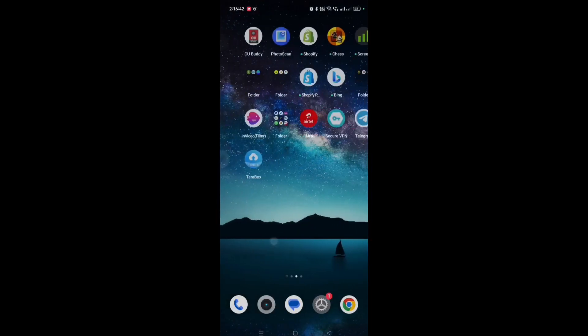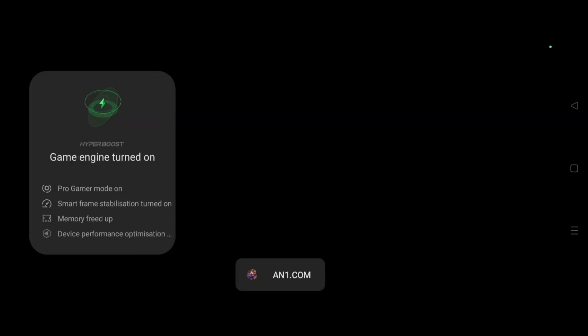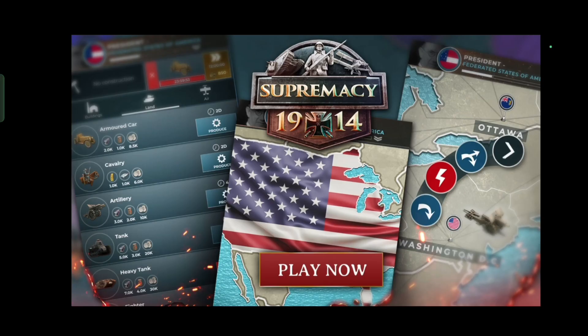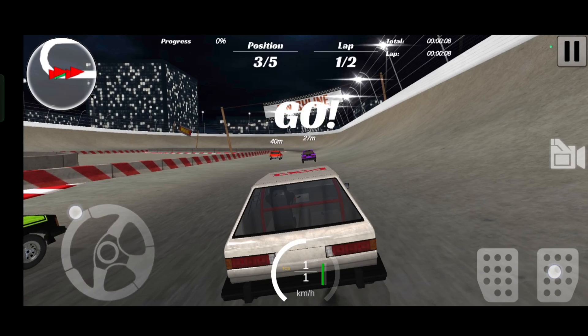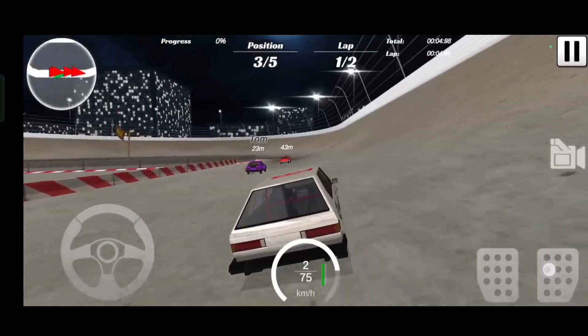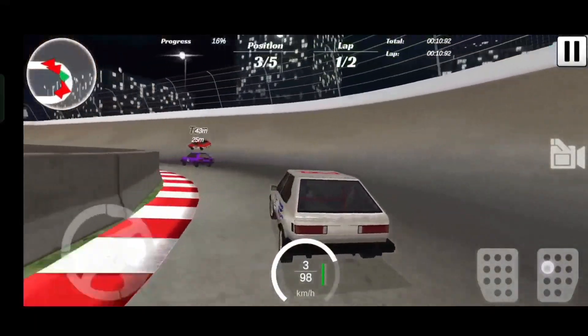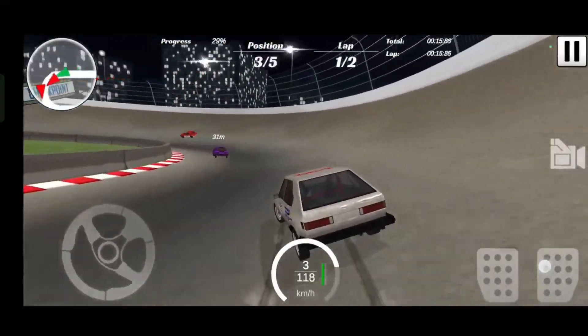After installing you will see an Open button. Here you can see the game is successfully running — this demo shows unlimited currency where you can unlock everything, just as you will get unlimited G-cubes in Bed Wars. That's all for this video. If you have any doubts, the comment section is open. I will solve your doubts when I get time. Bye bye!